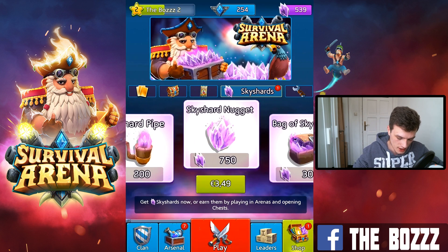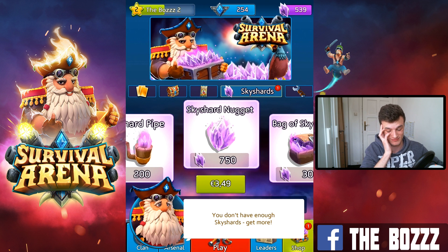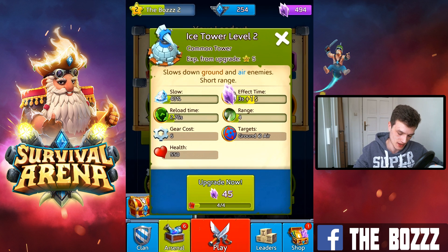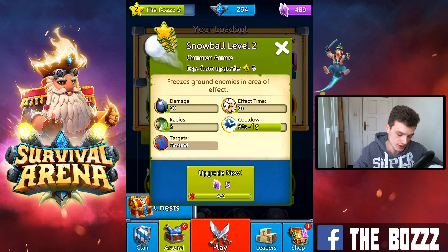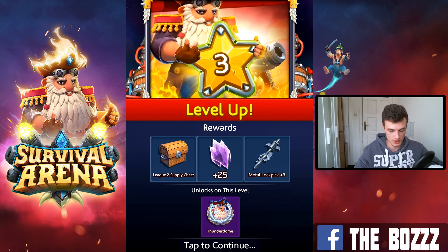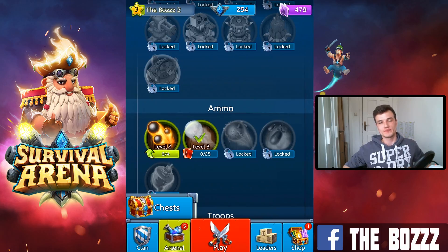Let's open the pirate chest — oh wait, it costs 750 since I moved into League 2. That's a shame. Then I need to stop the video here unfortunately, but we can at least upgrade a couple of towers. That's basically it from me for today — I hope you enjoyed the first episode of the survival arena let's play series. I'm going to continue leveling up with this account and soon I'll be able to compete with other people in the survival arena as my towers gain more strength and levels. Have a great day, peace out!